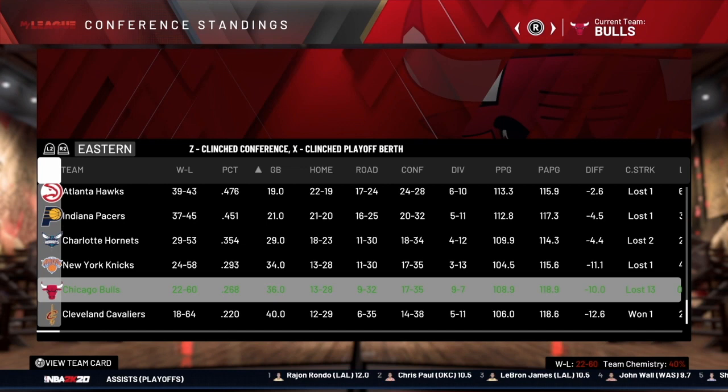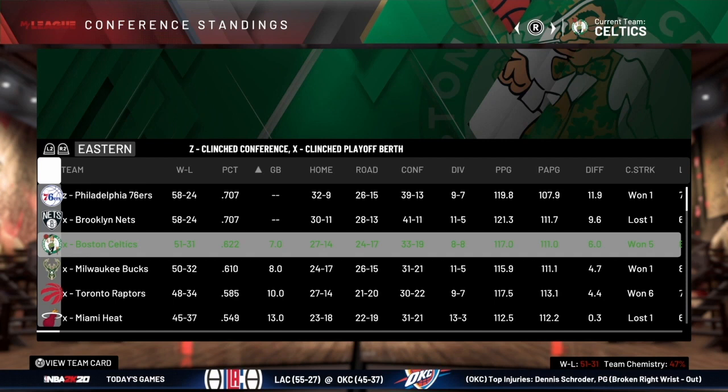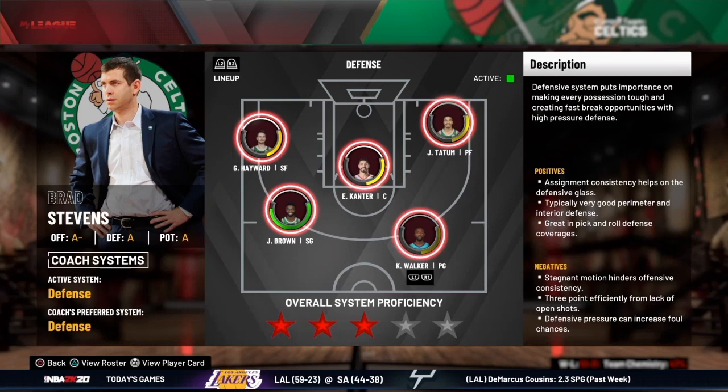That doesn't mean system proficiency is everything. The Boston Celtics finished third in the Eastern Conference with 51 wins and their system proficiency was only three stars. But it's better to have a higher system proficiency than a lower one — aim for at least three stars, and try to get three and a half to four or more if you can, because that means it'll be easier to see success on the court.